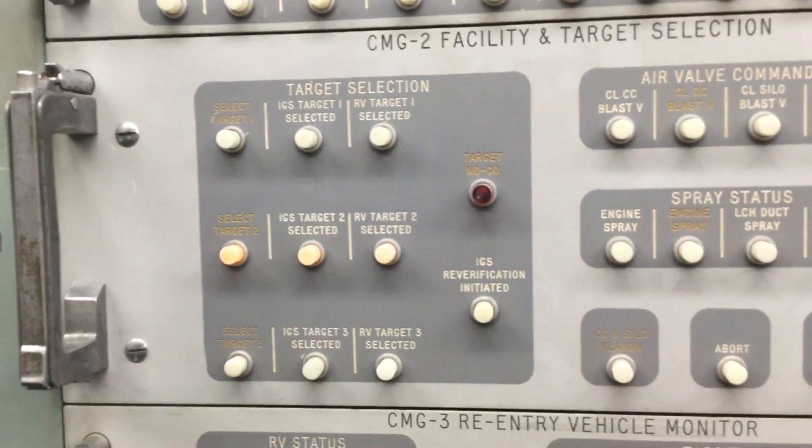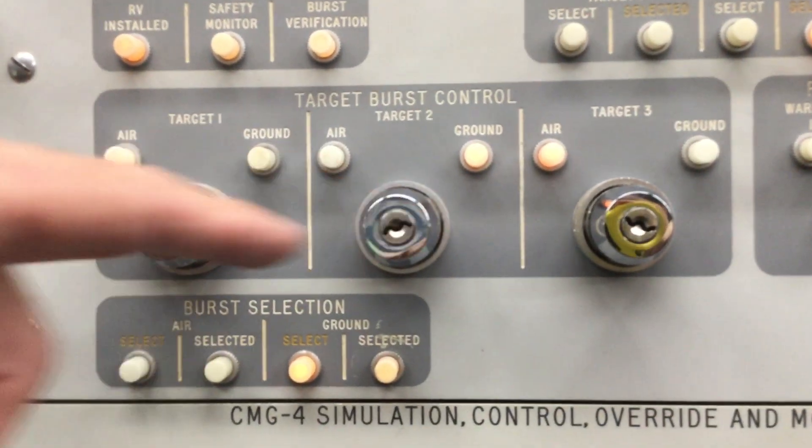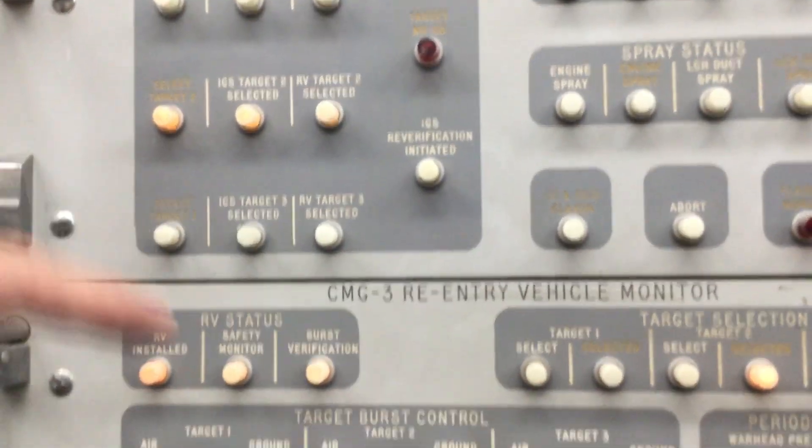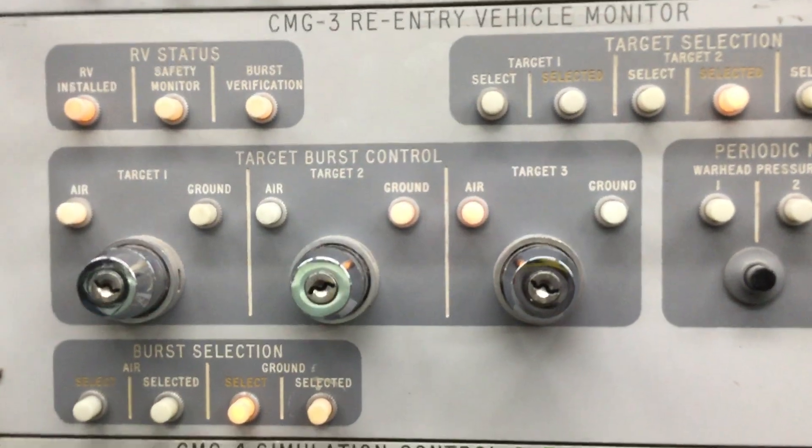Now each of the three targets can in turn be set with these key switches as an airburst or groundburst. You can see that our default target 2 is set for a groundburst, while targets 1 and 3 are set for airbursts.